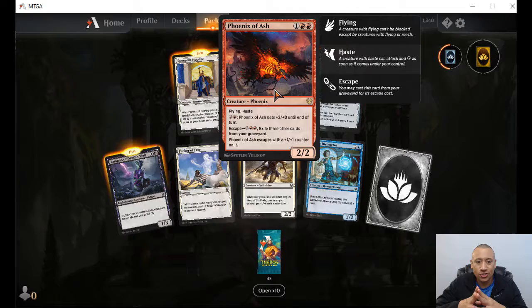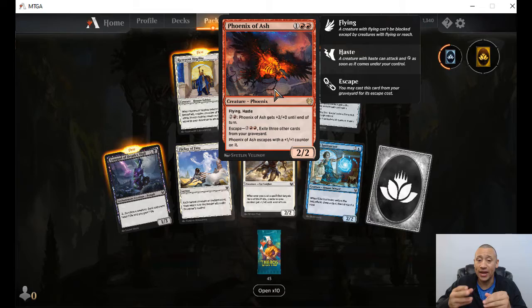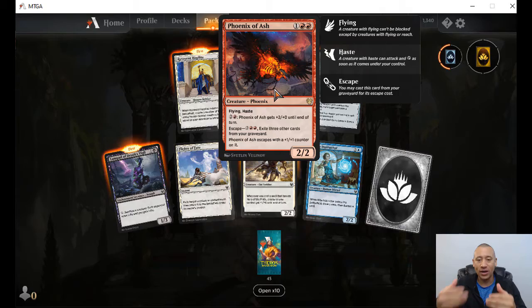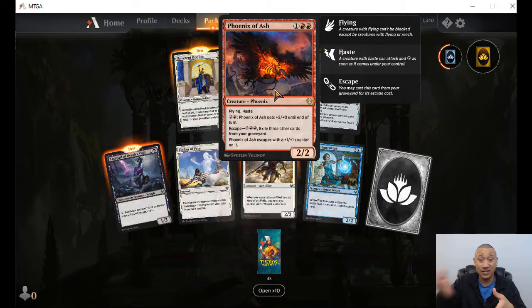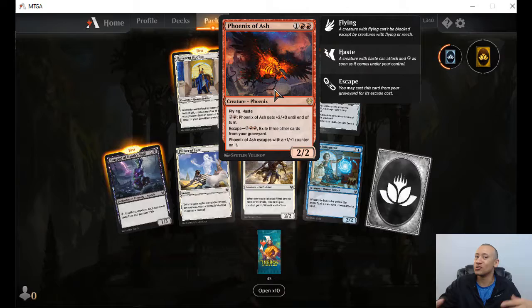Phoenix of Ash — two red, one colorless. Flying and haste. Pay two colorless and one red, it gets plus two, plus zero. And we've got a new mechanic here: escape. Two colorless and two red, exile three other cards from your graveyard. Phoenix of Ash escapes with a plus-one, plus-one counter on it. So the escape mechanic lets you cast this card from your graveyard for its escape cost. I think we're going to be seeing a lot of that. And that's maybe why we're seeing some stuff that removes graveyards from the game — because this is something you're going to keep bouncing back. It has haste, so bring it back and now it comes back as a three-three.